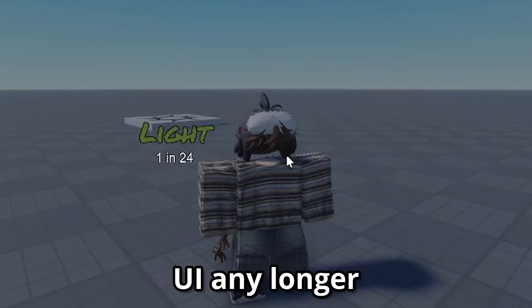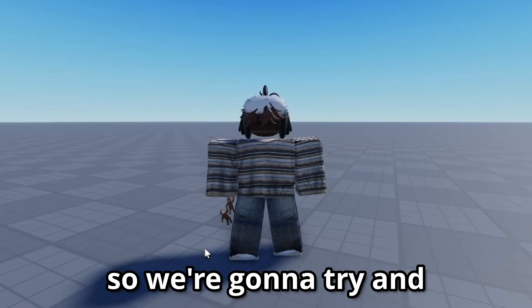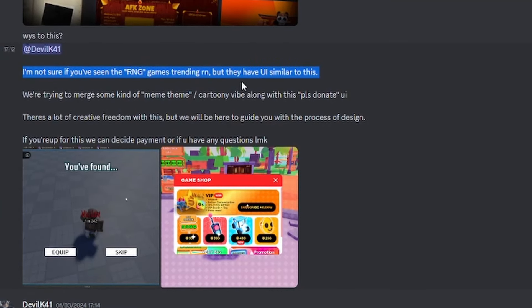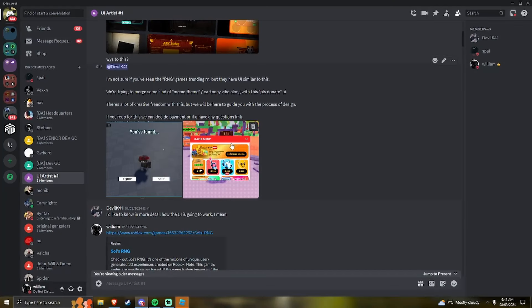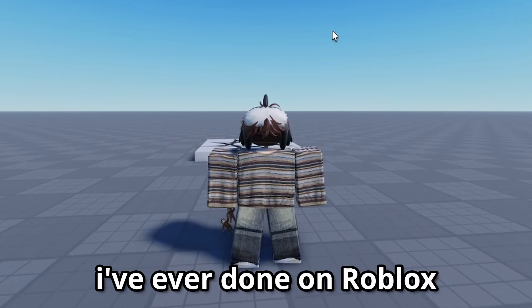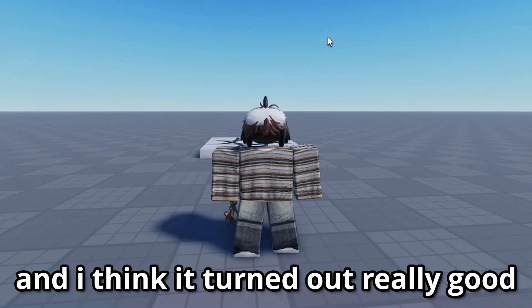I think the next step should be hiring a UI artist because I can't look at this UI any longer. I found this UI artist on Hidden Devs and I think his work looks really good, so we're going to commission him. I basically explained what we wanted and sent some reference pictures. This is probably my favorite commission I've ever done on Roblox — this guy was great, he nailed the UI instantly.